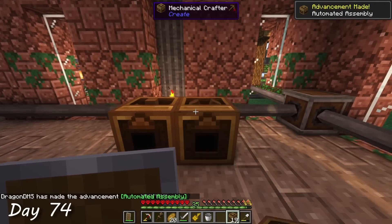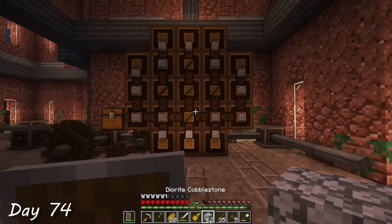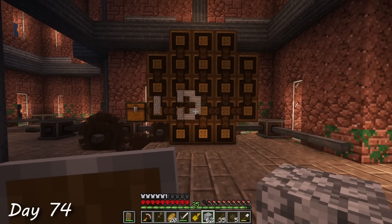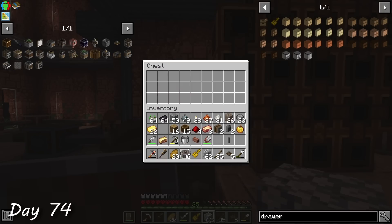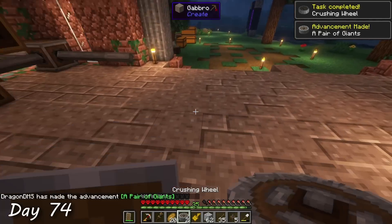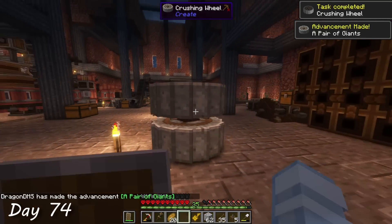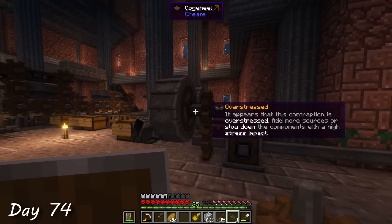The first ones I wanted to make were mechanical crafters, and after hooking them up to my power system, I crafted my first set of crushing wheels. The reason I really wanted these wheels was to make my source of sand faster and more renewable. The strainer I was using earlier was very slow, and with crushing wheels I could crush cobble from a cobblestone generator into gravel and then again into sand. But the second I hooked these big wheels up to my power system, I overstressed it again.